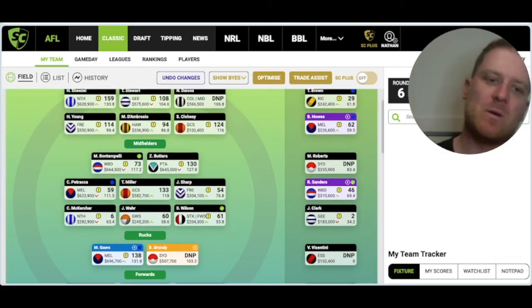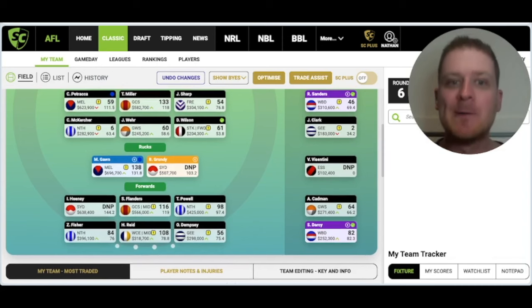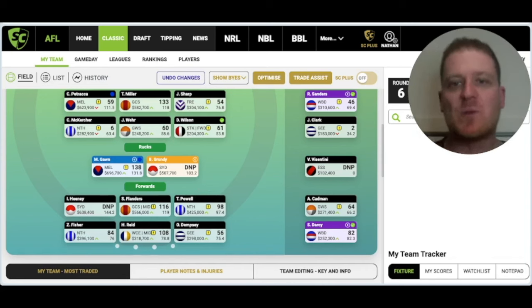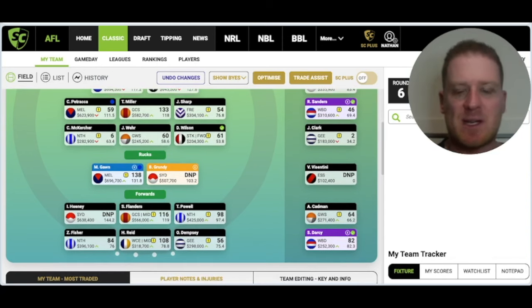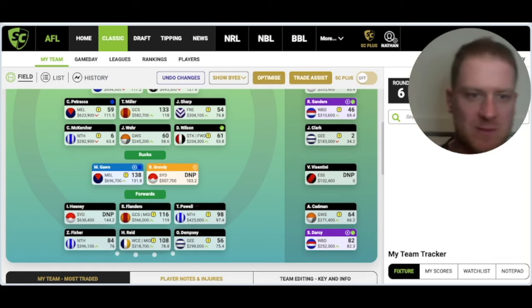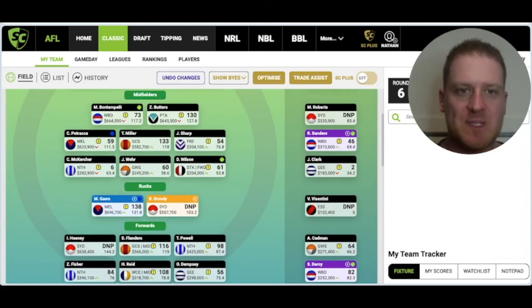If you go through your own side and look at needing two defenders, four midfielders, and three forwards to upgrade to be full premium on field - this year is a little bit tricky because the forwards haven't been that reliable. We don't have a clear sense yet at Round 6 as to who the key forwards are. Heaney and Flanders are obviously one and two, Luke Jackson's probably another one, but when Darcy comes back how does that affect his scoring? We're not sure.